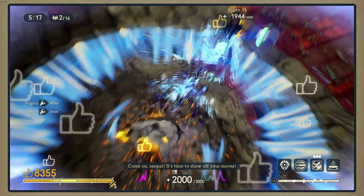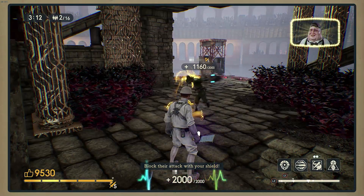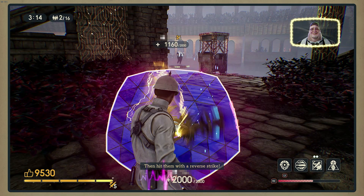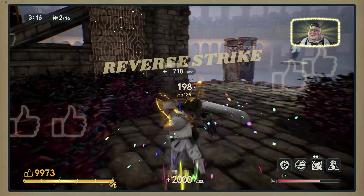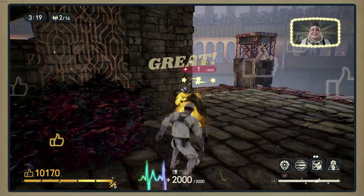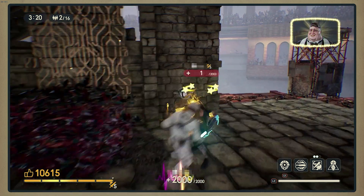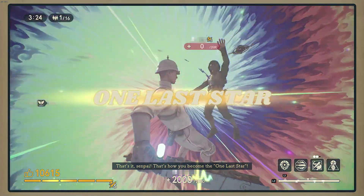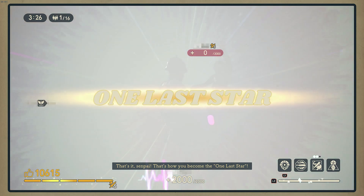Come on, senpai, it's time to show off your moves! Block their attack with your shield, then hit them with a reverse strike. Next, break their shield with a special attack, and finish with a final jab. That's it, senpai — that's how you become the One Last Star.